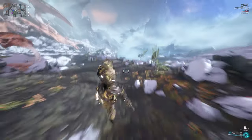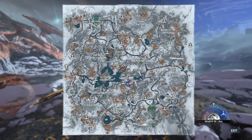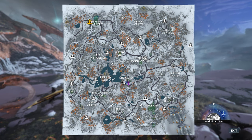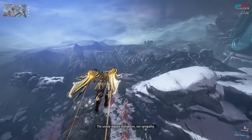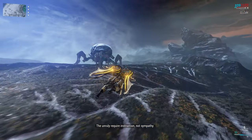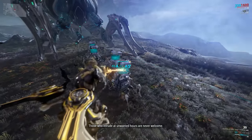Now you want to head out to Orb Vallis and close some fractures. The first thing you want to do is find the Exploiter Orb. The Exploiter Orb will always spawn around the Temple of Prophi, so you want to head there and look for it. After you find it, you will see some enemy spawns around the Exploiter Orb that you need to kill in order to get the cooling canisters to close the fractures.